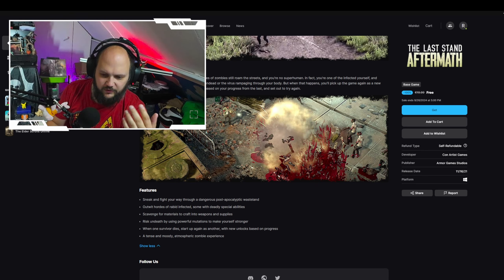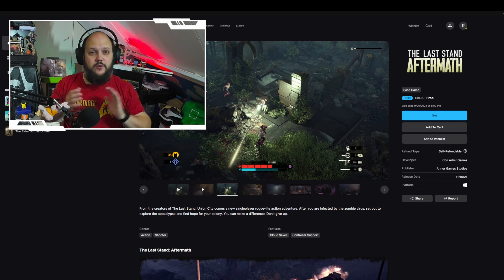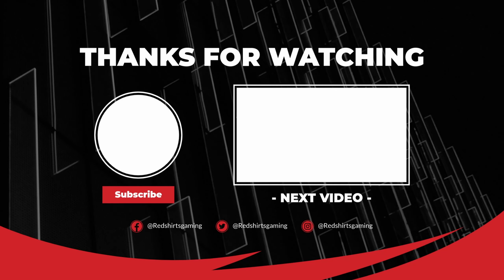The upgrades carry over. Sneak, fight, scout hordes, scavenge materials, risk on death — when a survivor dies, start with another. A tense and moody atmospheric zombie game. Honestly, sounds like a good deal, especially since it's free. These are the games from the Epic Store this week. Hope you are going to enjoy them. If you do, let me know. And I will see you next time. Bye-bye.